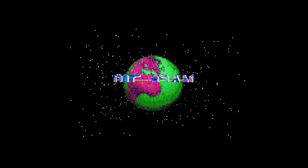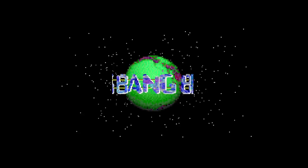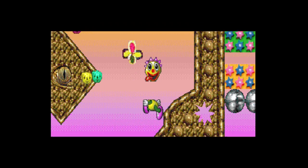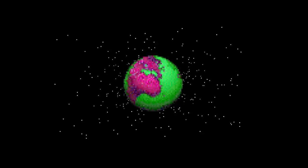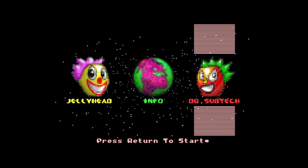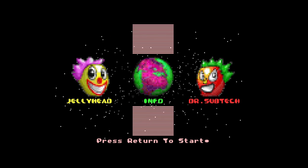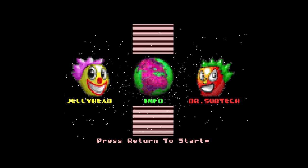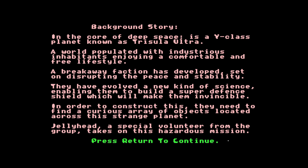We've got a starfield and planet Earth, but the sea looks green instead of blue - a bit toxic! Okay, so this is Big Bang. We've got three choices: Z for left, X for right. Info is probably instructions and we've got two choices of characters. Let's go for info - I'm not going to read all this, so pause the video if you want to read it.